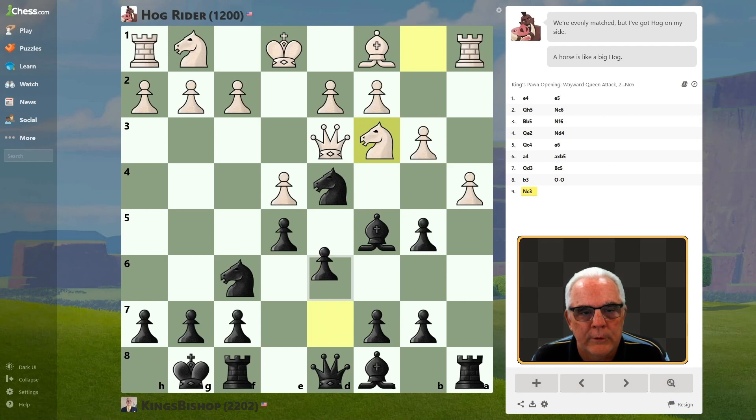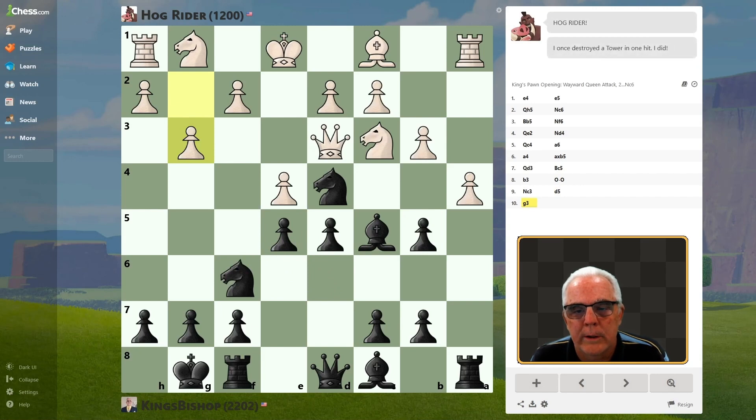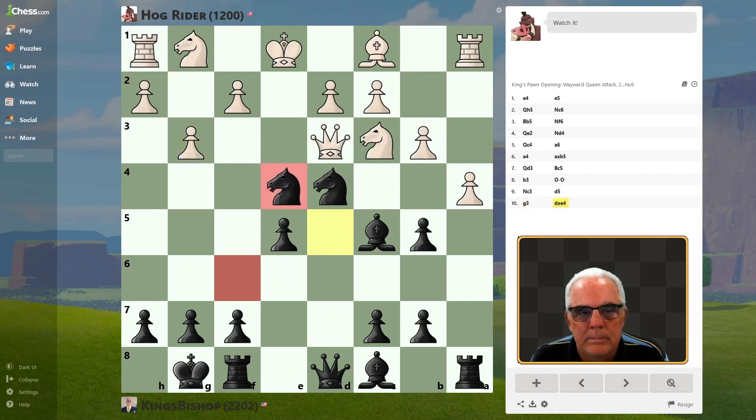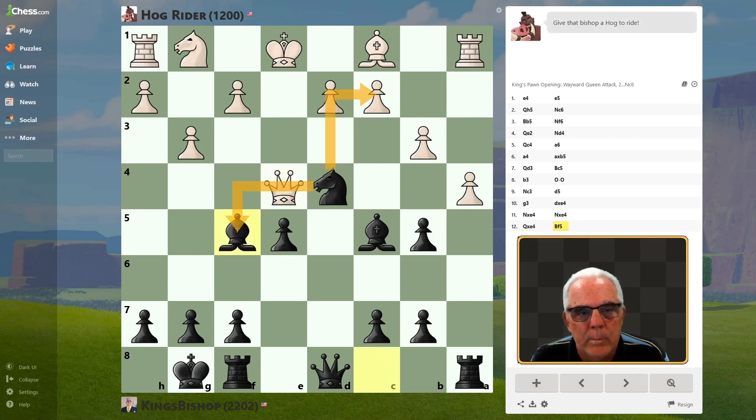Now we'll Castle. Let's go ahead and attack the center here — free move. He didn't take, so we'll go ahead and take him. And now we can develop with a skewer on his Queen and the C-man. It's a fork.